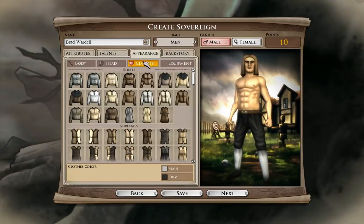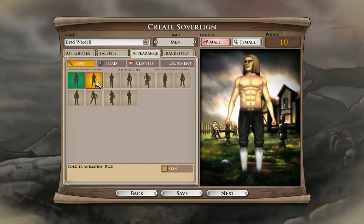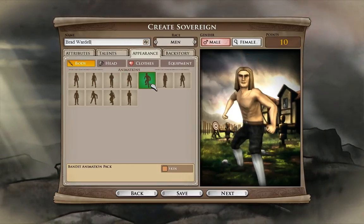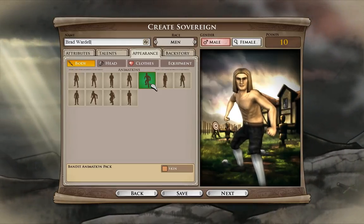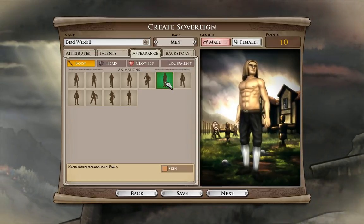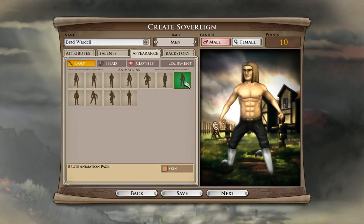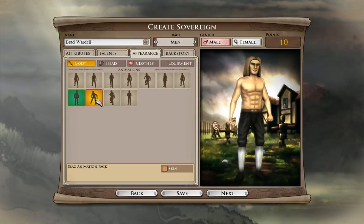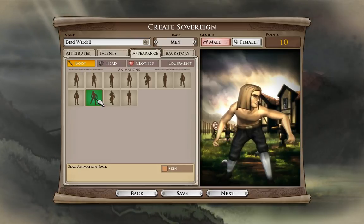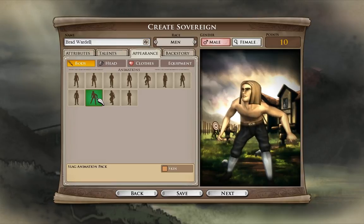We'll move on to Appearance, starting with body. You get all these different poses you can have them in on the item card. There's one that works — kind of a hold-your-ground, flex-your-muscles look, standing with your chest poking out. This is the 'I'm looking for oppressive DRM' stance. We're going to go with that one.